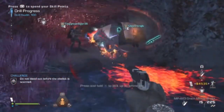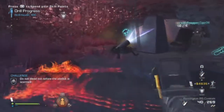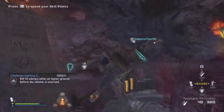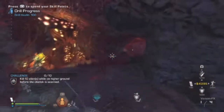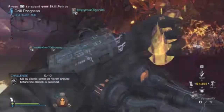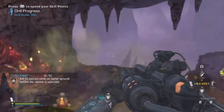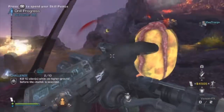For kill aliens while on high ground, just go up onto some high ground and shoot down, with sentry guns at the drill or teammates running around below you. There's also a lower ground version which is easy as well.